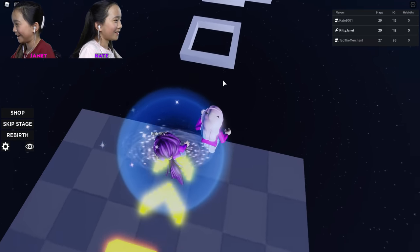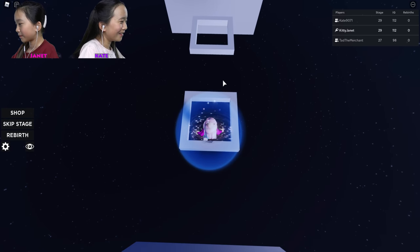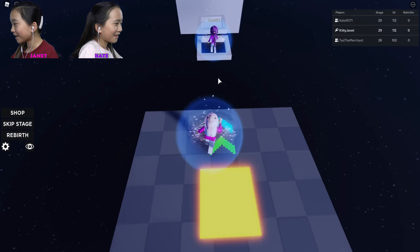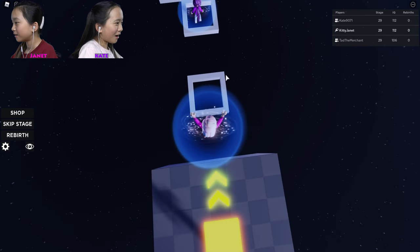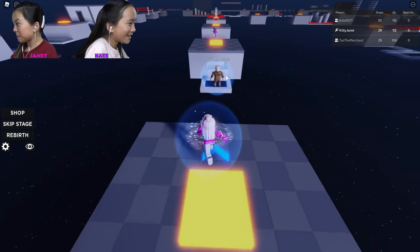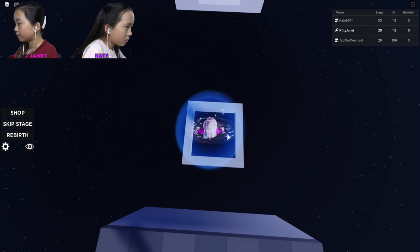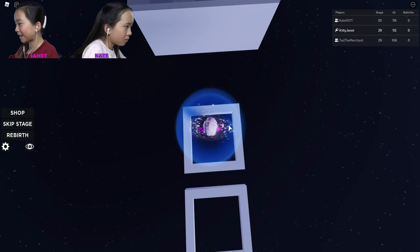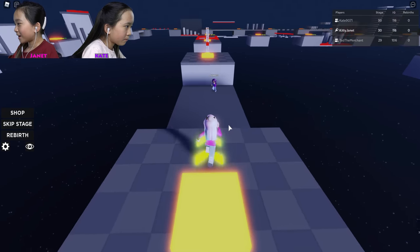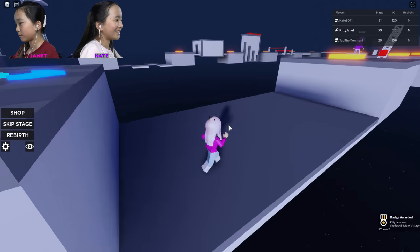I think I know how to do this one — yep, I knew it! Haha! I made it. Tad's here now. Keep moving backwards — that's my problem. Kate, stay still. Yes! I don't know what Kate's doing. Oh my gosh. I know what she's doing. Oh, that was tough. Good luck.